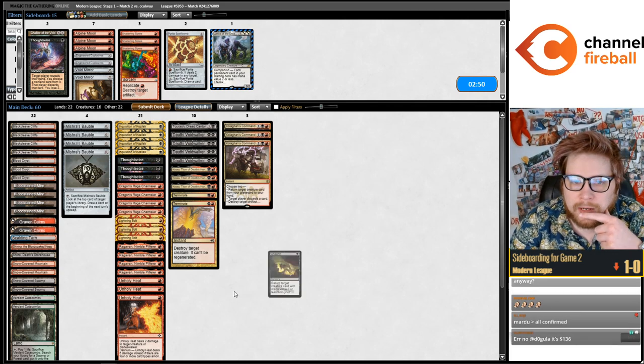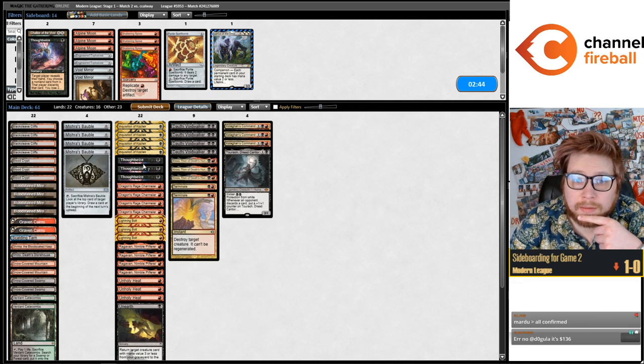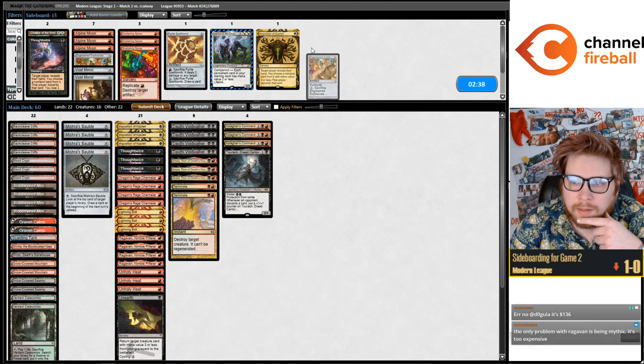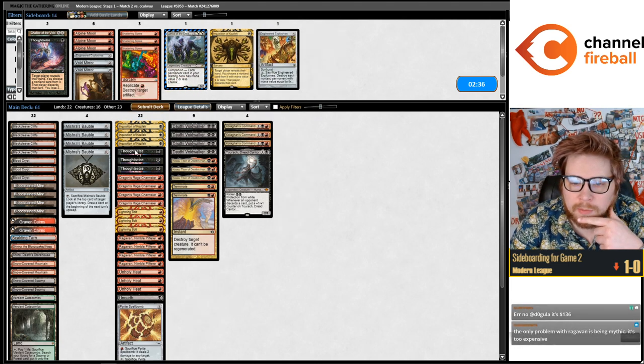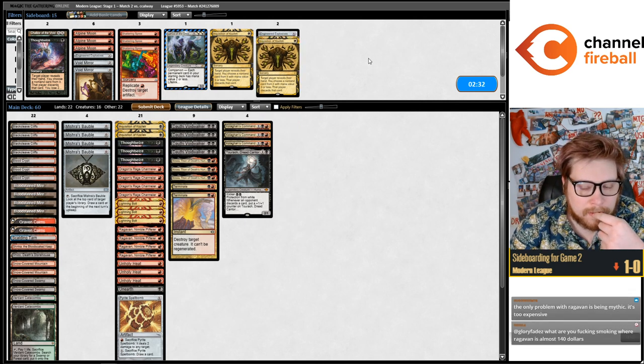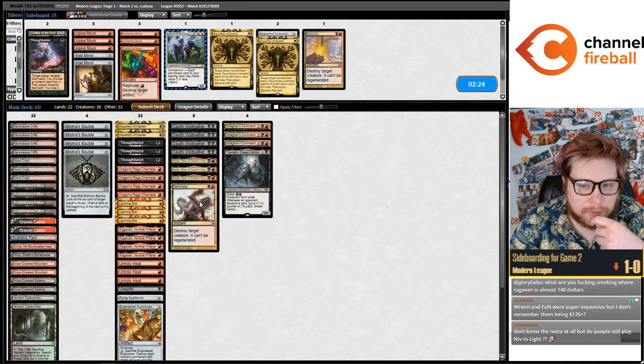I'm going to bring in Unearth. I'm going to be trimming the discard spells a little bit — I think five or six is the number we want to be on. With the Pyrite Spell Bomb, don't play three Thoughtseizes because they have like Solitude and Grief. They actually have a decent number of pro-white creatures the more I think about it.